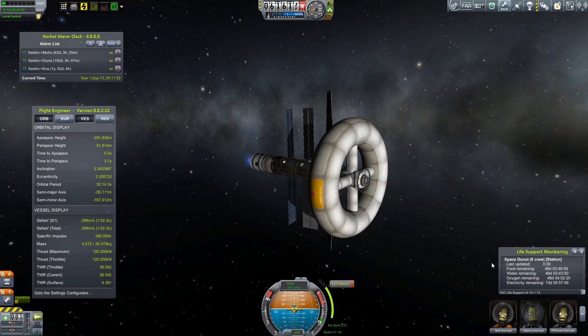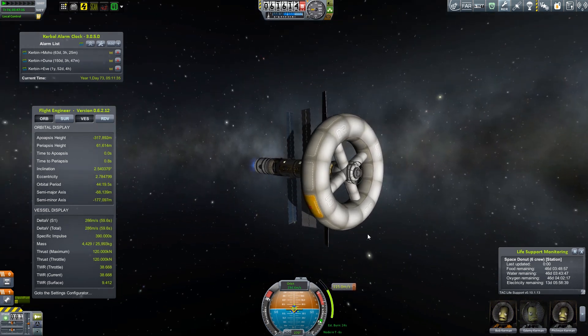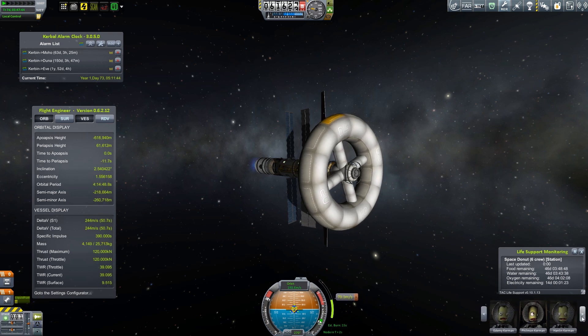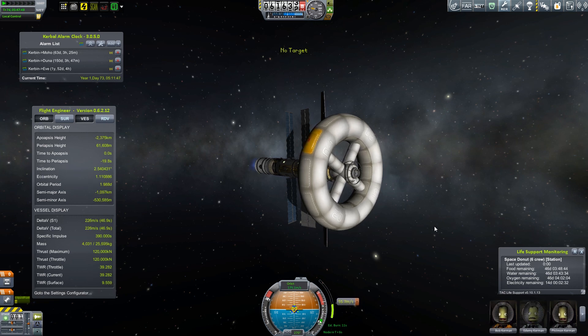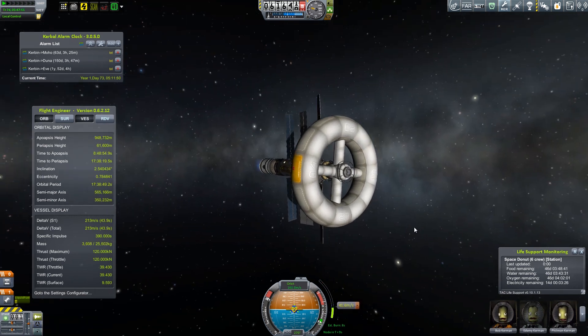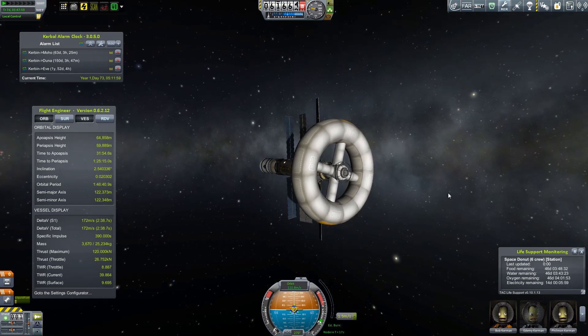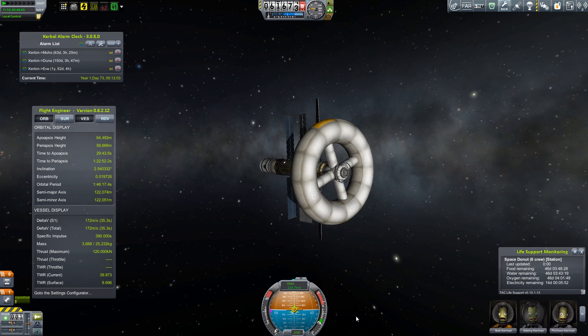We have 46 days, and that will determine our next couple of missions. We are going to need to bring up some sort of life support for Bob, Edmund, Philman, Hanlon, Dunzen, and Nieldred at the station. We need to bring some sort of life support up, or some way for them to produce their own life support — produce food, produce water, or produce oxygen. There are modules to allow them to do such things.